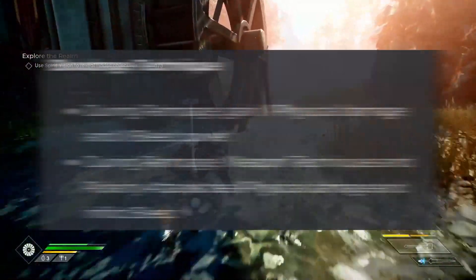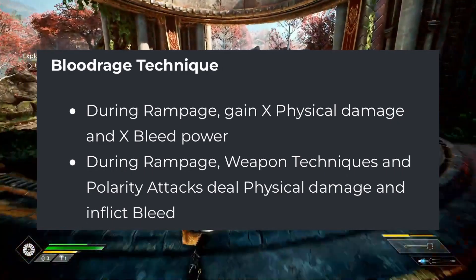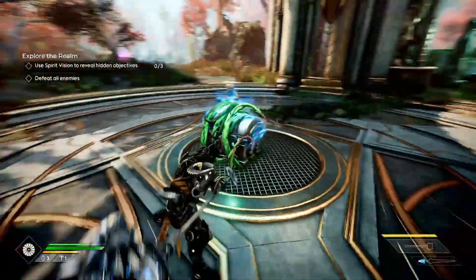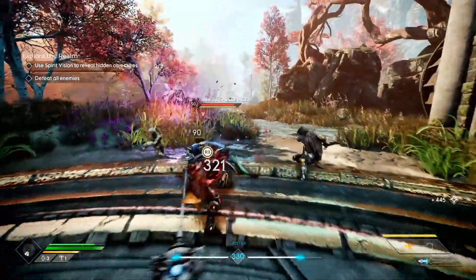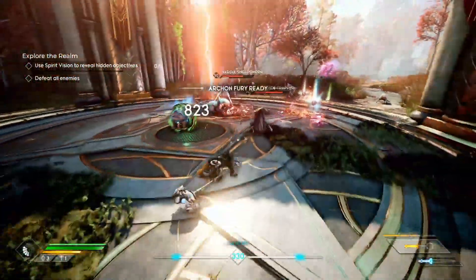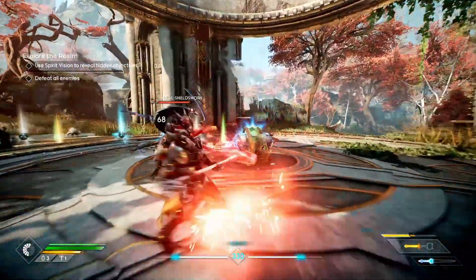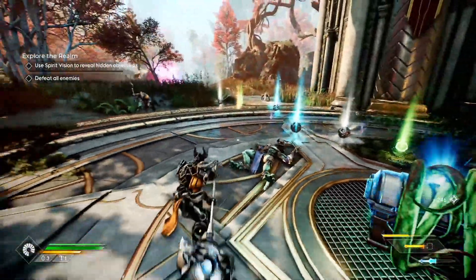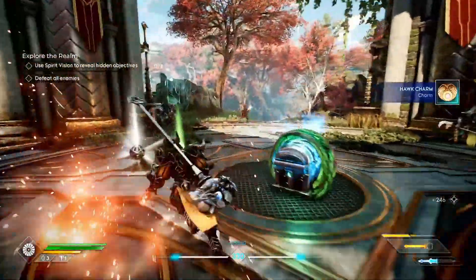The next shard is Blood Rage Technique: during Rampage, you gain X physical damage and X bleed power. During Rampage, weapon techniques and polarity attacks deal physical damage and inflict bleed. That is just ridiculous. The fact that you can still upgrade all of the shards means those stats will get even higher. Having weapon techniques and polarity attacks guarantee physical and bleed procs is super useful — you no longer need those stats on augments or gear, freeing up slots for more power.